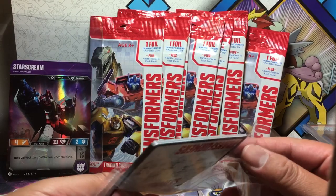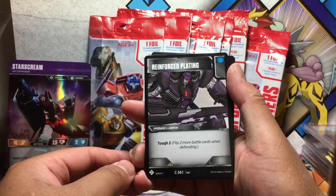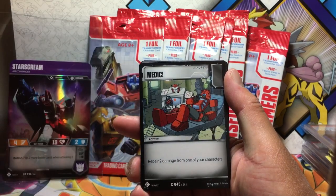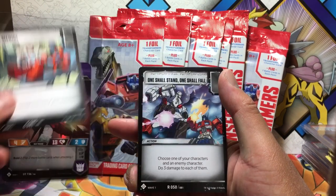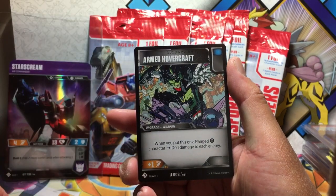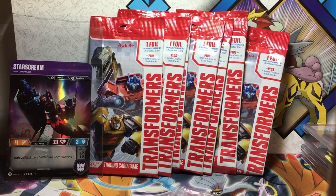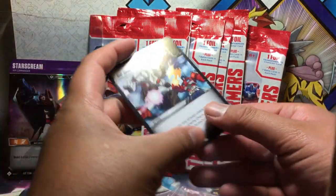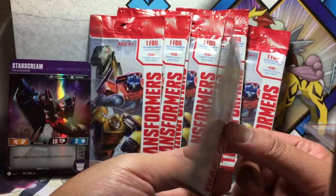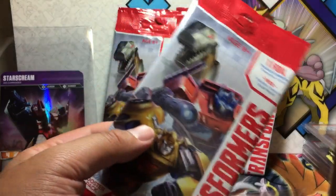So we have: New Designs, Reinforcement Plating, Leap Into Battle, Medic, and — One Shall Stand, One Shall Fall. That's pretty cool! That's Optimus Prime's famous line. The card says: choose one of your characters and an enemy character, do three damage to each of them. The quality on these cards is really good too. Okay, we'll sleeve those up later. First pack: Starscream.